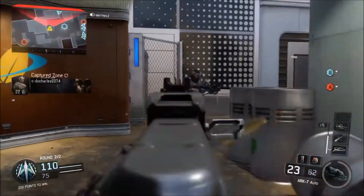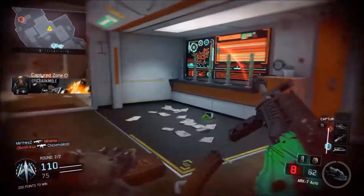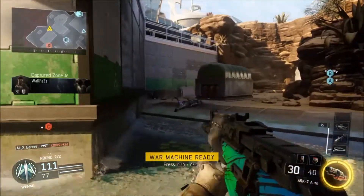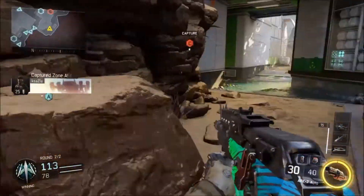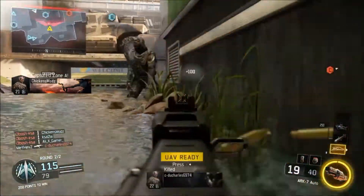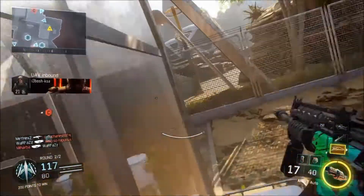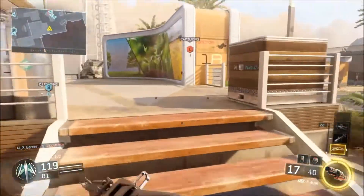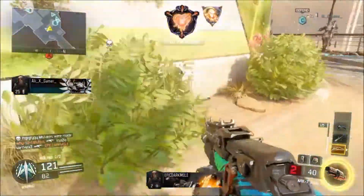Now moving on to the guns and create-a-class system. In Black Ops 3 you can pick from 10 slots and 6 attachments, which is a lot — there's a picture on screen right now for the create-a-class system. Guns in Black Ops 3 are pretty solid and balanced, including lethals and tacticals. Most weapons don't need much buffing or nerfing, though there are a few more powerful weapons that are clearly not monopolized over the others, which is unusual for Call of Duty since most games have superior weapons.